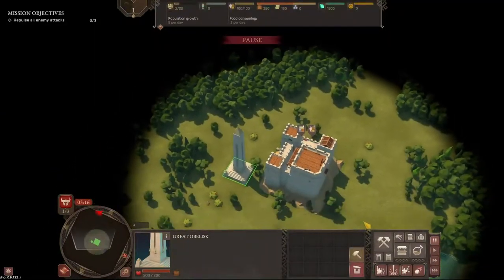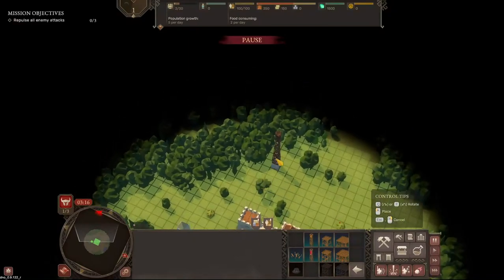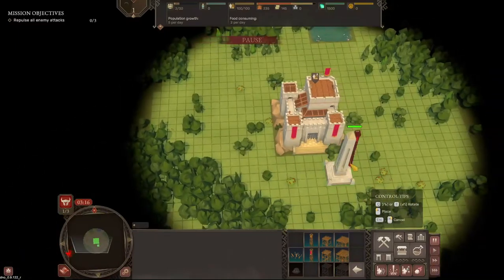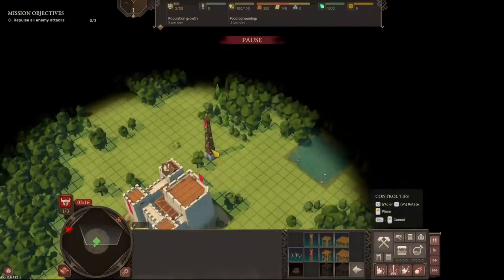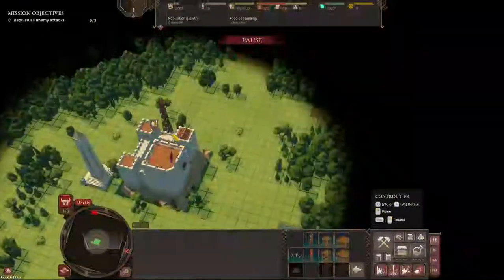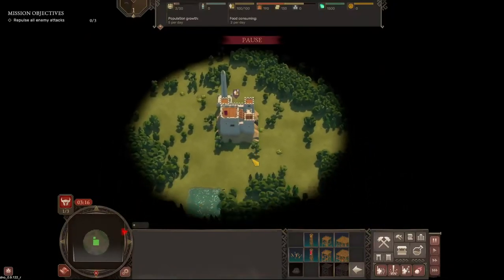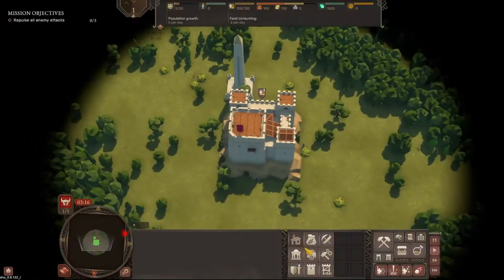One of the first things I would do here is definitely try to set up a line of sight, as far as it would possibly go. Over there, and then another one over here, one over here, and another one over here — so we can get a good idea of the map. This is a very tight map.